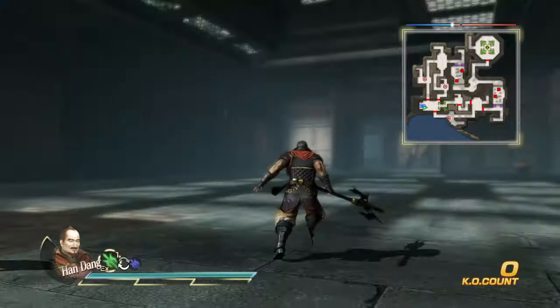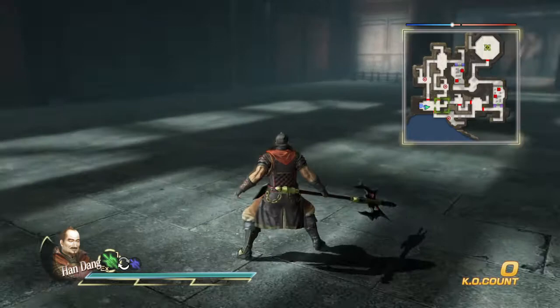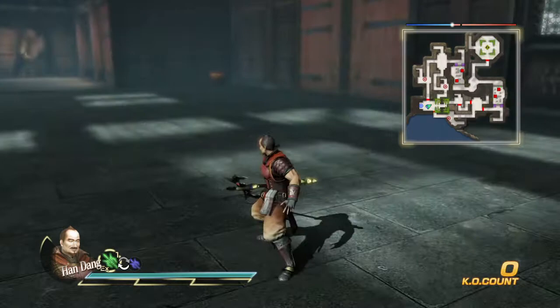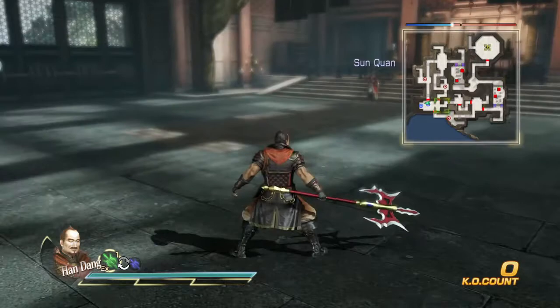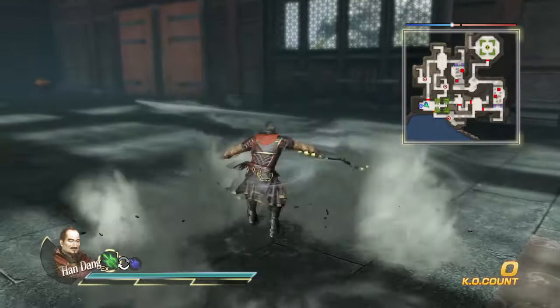Okay so now square string. There's a certain elegance in his moves, I gotta say. You can clearly see that this guy has been in a lot of battles and has a lot of practice. Okay so now dashing square — not bad. Now dashing square with square string.